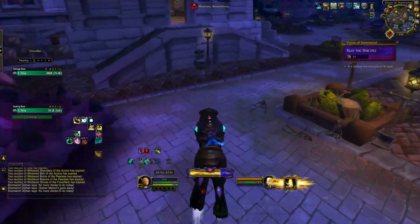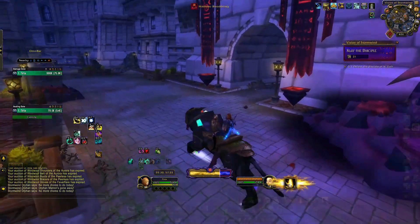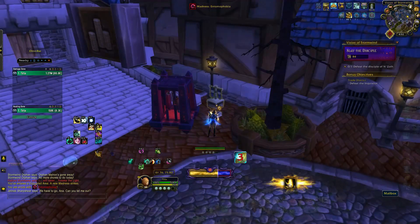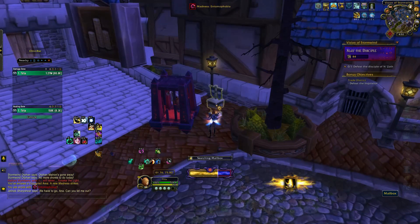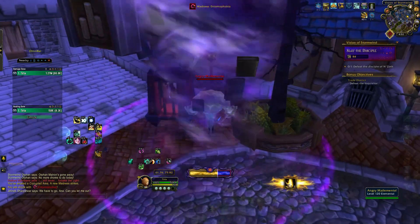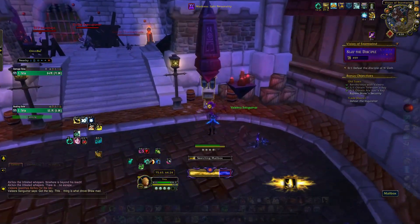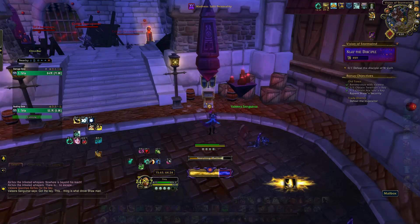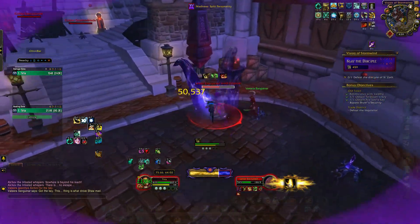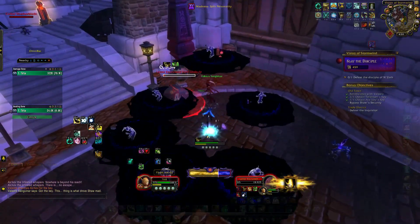The first mailbox in Stormwind is just right in the Cathedral District, right in the starting zone — you just click it. The second mailbox you can interact with is right here in the Trade District, right by the bank where you can get your second big buff, if it's open. And the third one for Stormwind is in Old Town, right after you kill the second mini-boss for this zone. You just click the mailbox to interact with it.